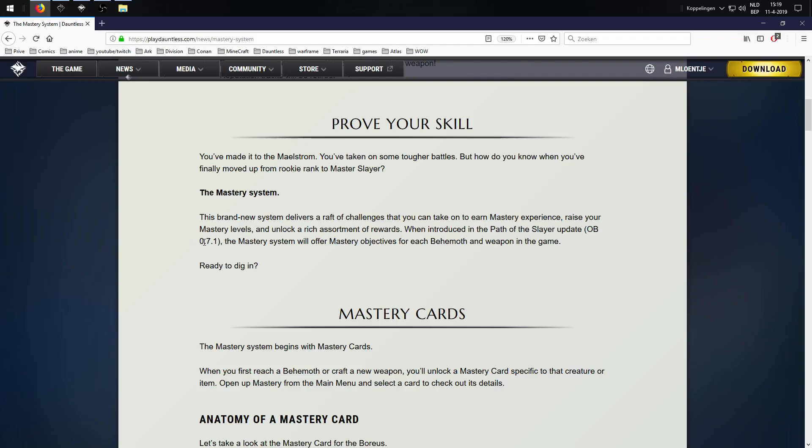When introduced in the path of the slayer update — version 0.7.1. So there is a 0.7.0 because the last one was 0.6.10. In two weeks, which means that next week we are gonna get patch notes or even this week. The mastery system will offer mastery objectives for each behemoth and weapon in the game.